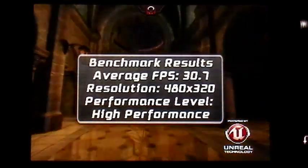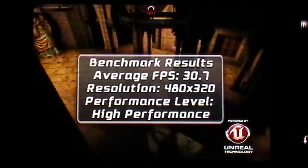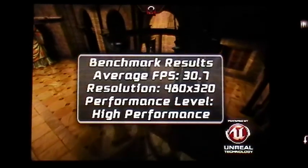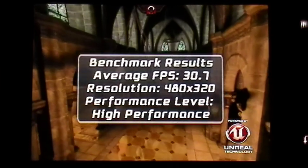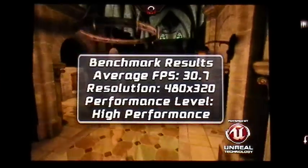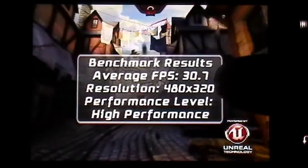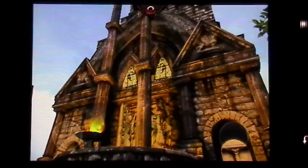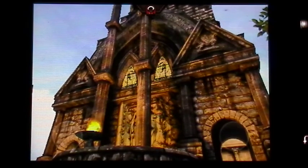I guess I'm going to consider myself impressed, because this is the Sony Ericsson Xperia Mini Pro. It has a 1 GHz Snapdragon processor, single core. It's not overclocked, so it's pure stock. The GPU is a Adreno 205. And look at that — 30.7 FPS average. That's pretty nice.